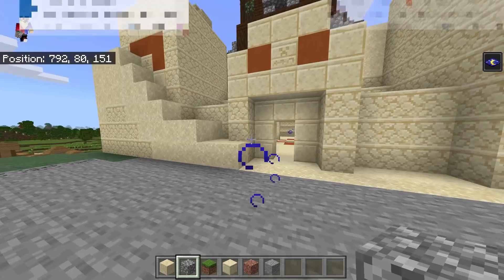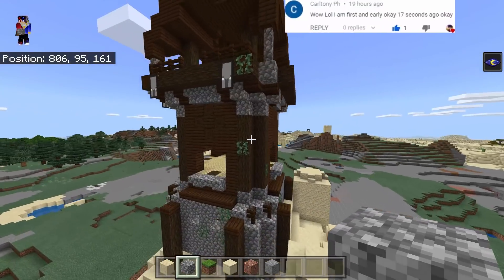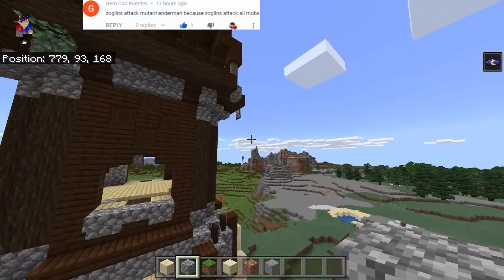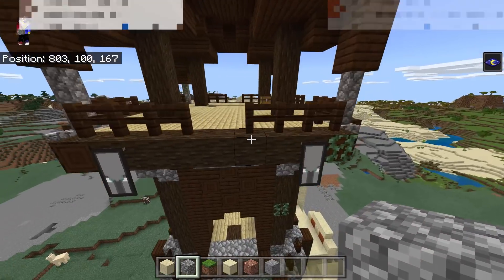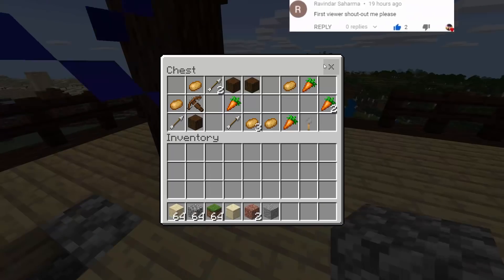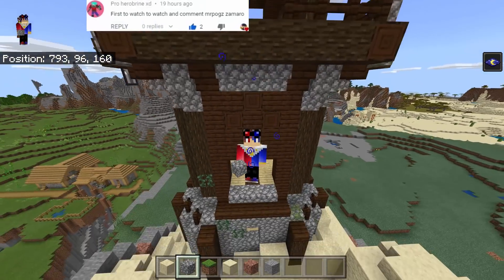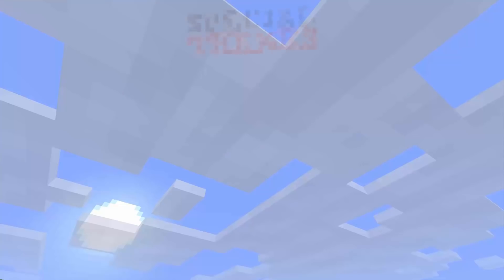Let's go up and find out if this is really a pillager outpost - yes it is a pillager outpost! We don't have pillagers right here but we have the pillager banners. And this chest - let's find out if it's working. It's a working chest! It's definitely a working pillager outpost and a working desert temple!